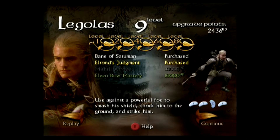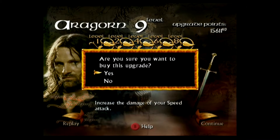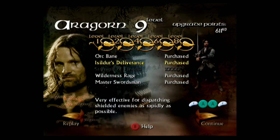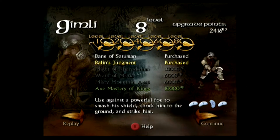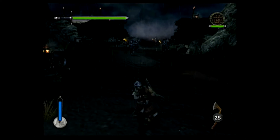I got a good rating and buy Legolas's Elrond's Judgement. Aragorn reaches level 9 and also gets good — I buy Master Swordsman to increase the strength of the speed attack along with Isildur's Deliverance. Like the rest, Gimli only got good and I buy him Balin's Judgement. Part 2 of Helm's Deep is Breached Wall, and Gimli gets this one.